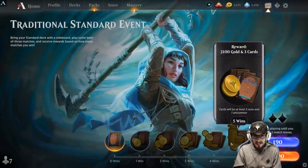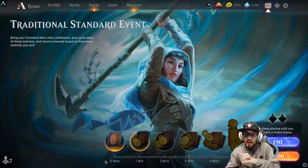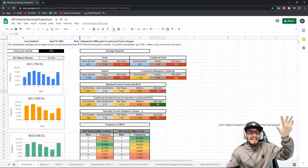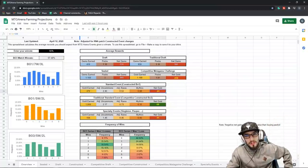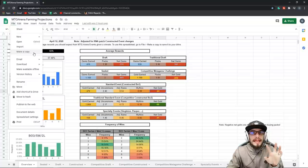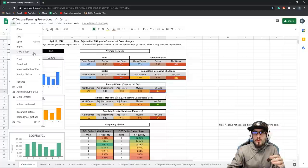Now that's kind of the downside here. So if you're not sure which one you should play, all you do is pull up your win rate tracker. This is going to be available to download for you guys for free in the description below. When you do open it up, press file and make a copy for yourself. If you don't, then we're all going to be editing the same one.